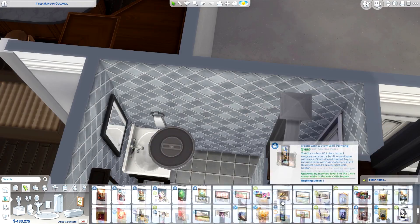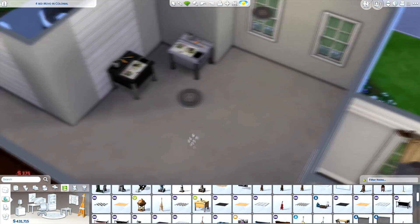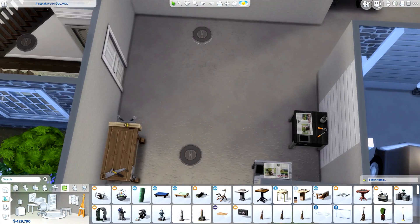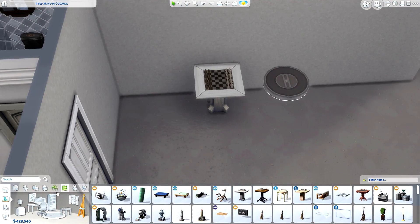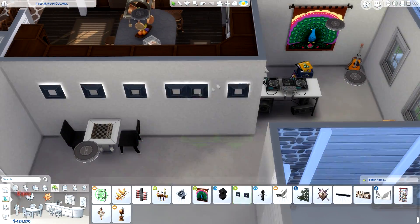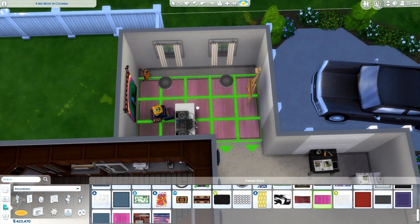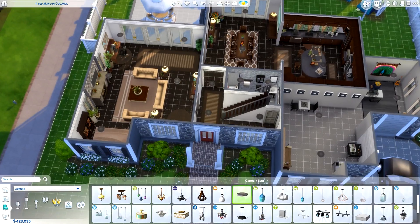Now we're working on the downstairs bathroom — there aren't any bedrooms downstairs. There are four bedrooms and I think three bathrooms in this home: two upstairs and one down here, kind of under the stairs. This is the garage — the garage doors are a little narrow, but it's just decorative since we don't have real garages in The Sims 4. I put in some things you'd find in a garage, like a woodworking station and some Halloween-making items.